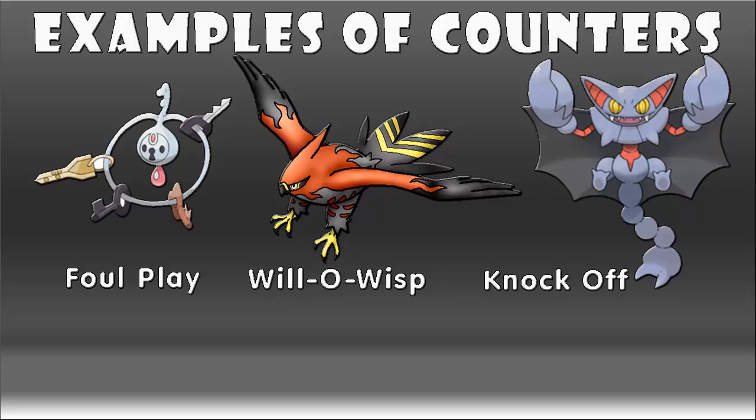The first counter is Klefki, or any reasonably bulky Pokemon capable of using Foul Play. Foul Play's power depends on how high your opponent's attack is, so if your opponent's Aegislash's attack has been boosted a few times by Swords Dance, a Foul Play will absolutely destroy Aegislash, especially if it happens to be in blade form. A second counter is Talonflame, or any Pokemon capable of using Will-O-Wisp, because Will-O-Wisp is one of few moves that actually goes through King's Shield, causing a burn on Aegislash and halving its attack, which will really cripple it.